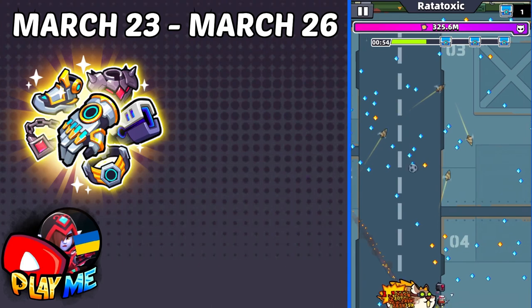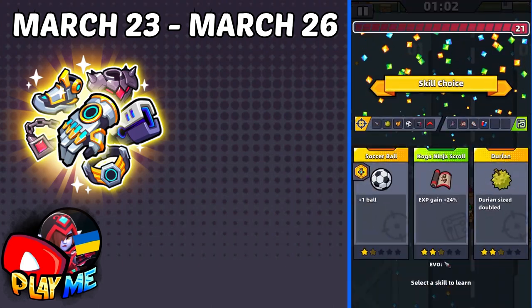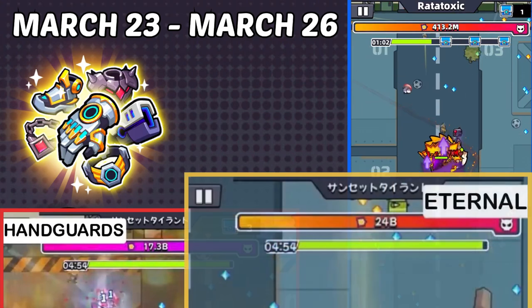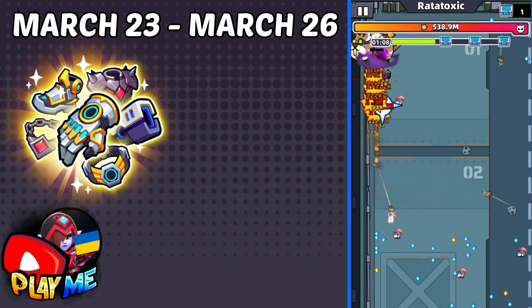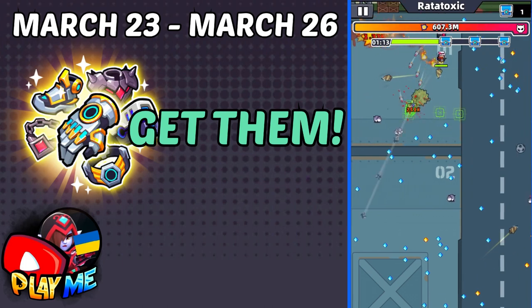The more times you hit enemies, the higher your chance to deal Crit damage. For example, in Ender's Echo you use Kunai, and when you have Shuriken you throw many Shurikens. At Legendary Gate, Eternal Glows are better and will do higher damage than Hand Guards. So my verdict: Eternal Glows are really worth your gems and are the best at Legendary Gate.